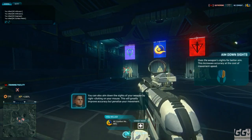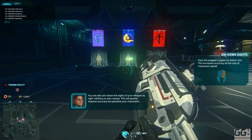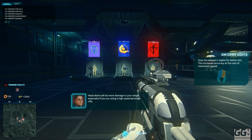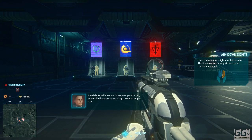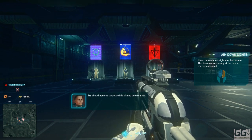'You can also aim down the sights of your weapon by right-clicking on your mouse. This will greatly improve accuracy but penalize your movement. Headshots will do more damage to your target, especially if you are using a high-powered sniper rifle. Try shooting some targets while aiming down sights.'